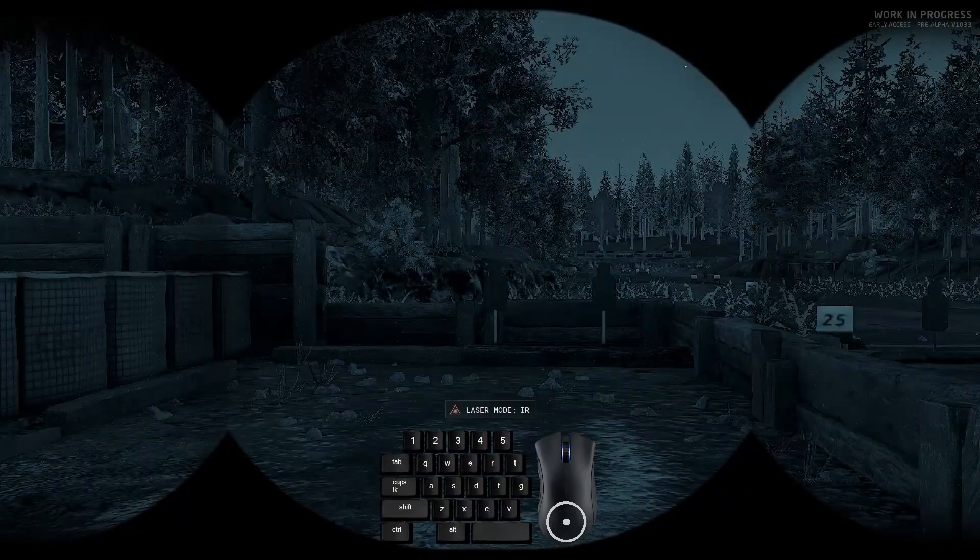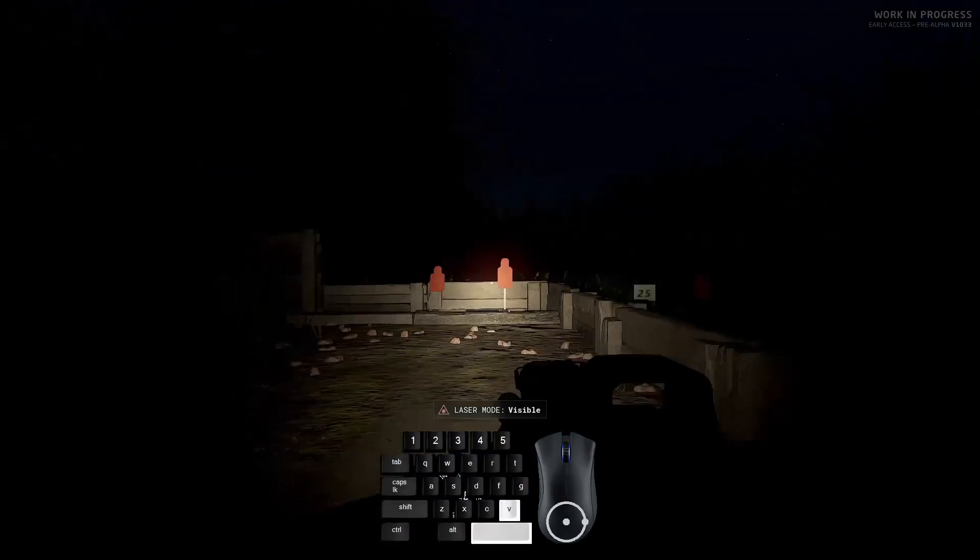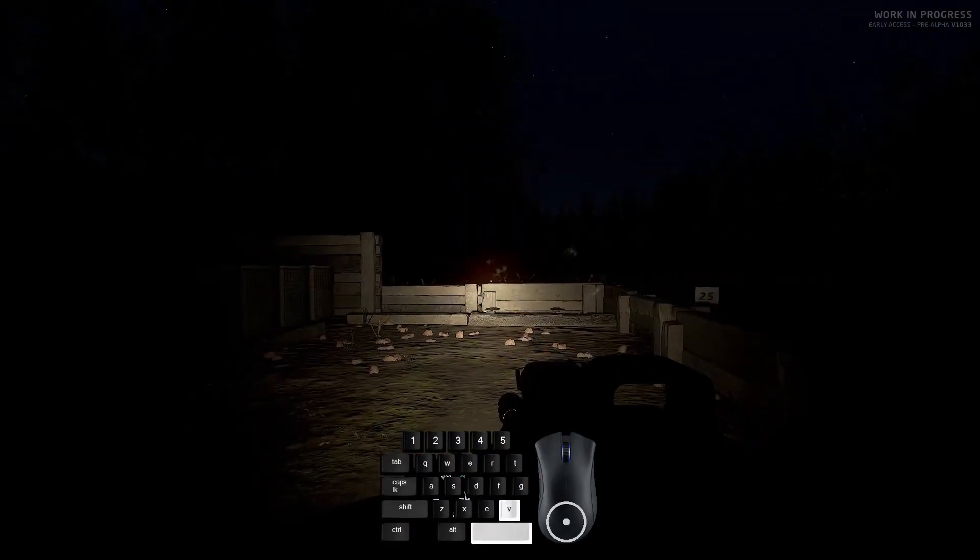In Ground Branch, we are only able to toggle between the visible laser mode and the infrared aiming laser mode. Admittedly, it's a little too simplistic at the moment, in my opinion.